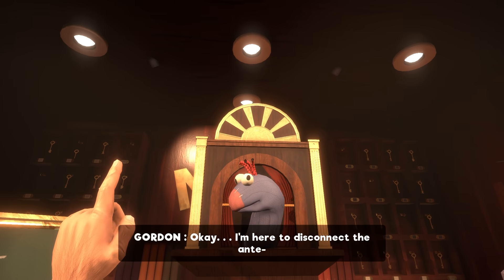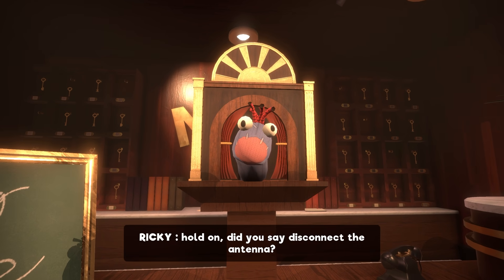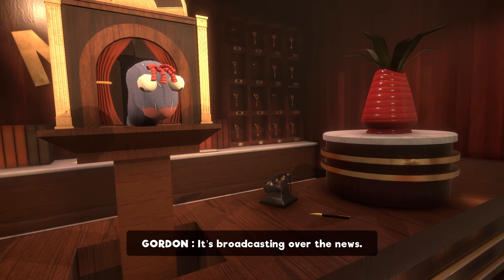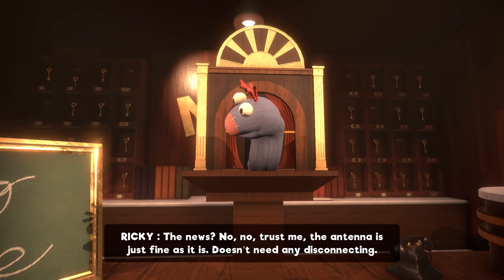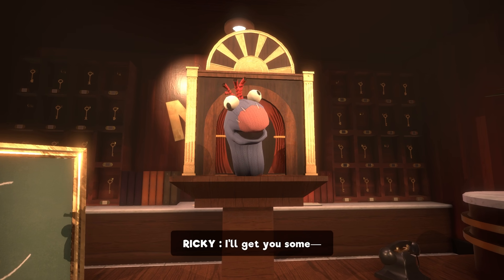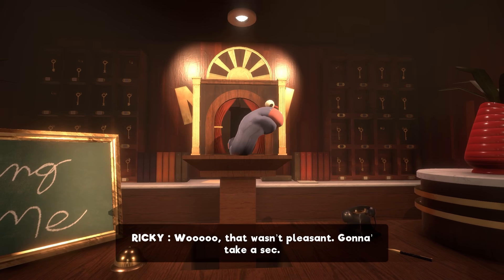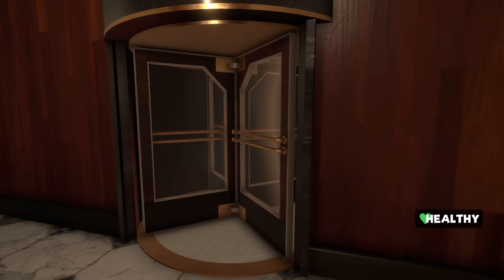We meet Ricky, who insists we mustn't disconnect the antenna — it would be a catastrophe. He says it's broadcasting over the news and that the antenna is just fine as it is. He trails off mid-sentence and apparently glues us to the floor. After recovering, we forget about the array and the glue and head to Stage 4. The cul-de-sac we pulled up in is essentially a hub to the different areas around the studio — explore and complete one place, get access to a new one, rinse and repeat until we can get up to the array.